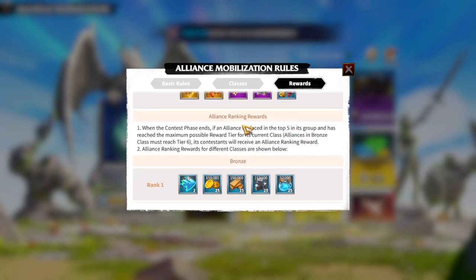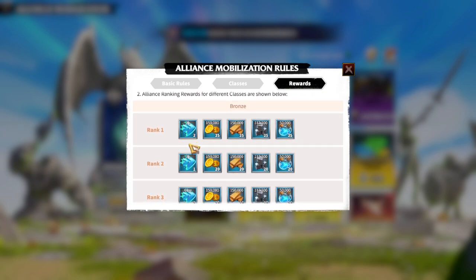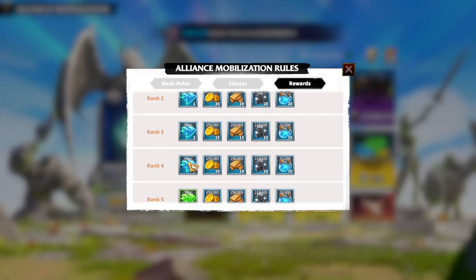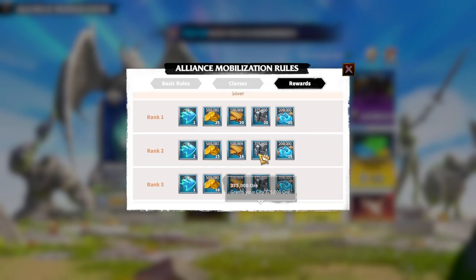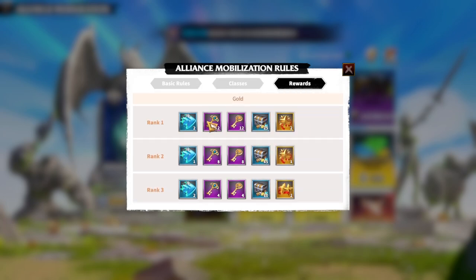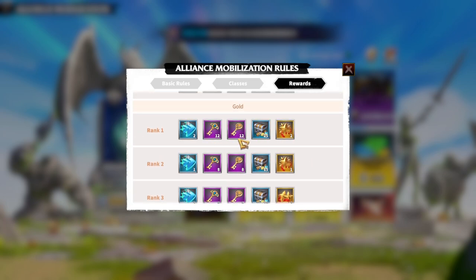For Bronze tier rewards, you get things like a 3-hour speed-up, some resources, and mana. On Silver tier rank one you get an 8-hour speed-up with similar rewards overall. From Gold tier, good stuff starts appearing: Universal Tokens, 12 Gold Keys, an 8-hour speed-up, and Legendary Medals. Don't use your Legendary Medals — save them for future KvK because they will be needed.